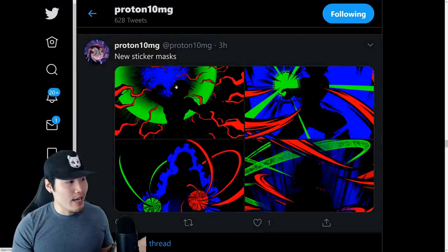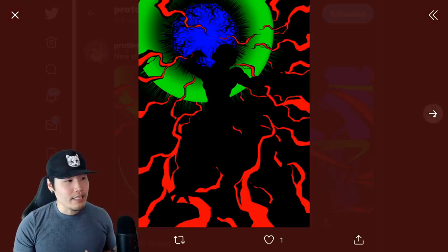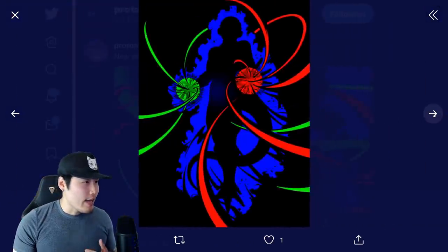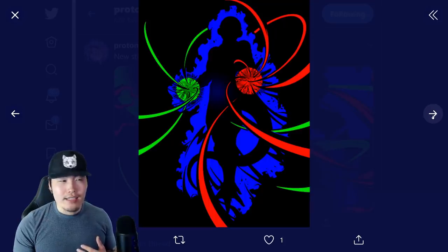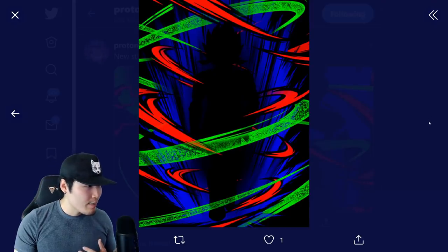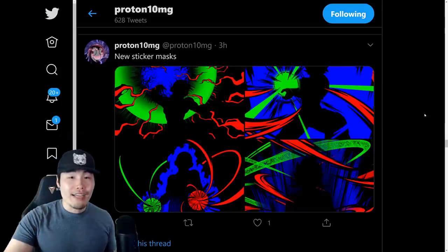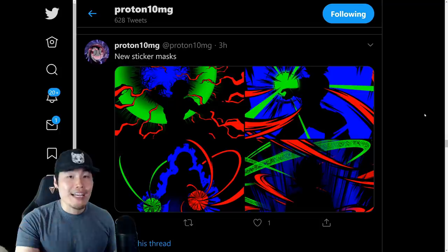Next up, we have a couple of new sticker masks for the upcoming sticker feature. This one is for the AGL Golden Frieza, we have Super Saiyan Blue Goku, we have the Int Golden Frieza I think, and finally what looks like Bardock. I didn't pull the Bardock, so I might have a little bit of a hard time recognizing his art — but yeah, we got a couple of sticker masks.